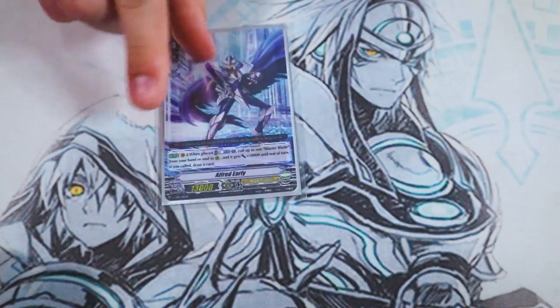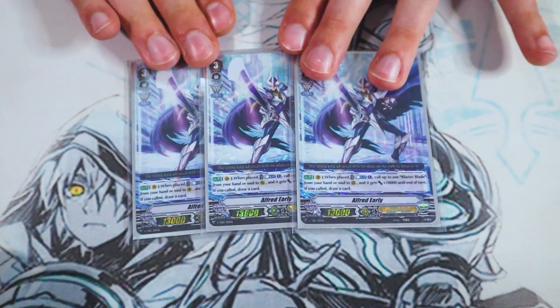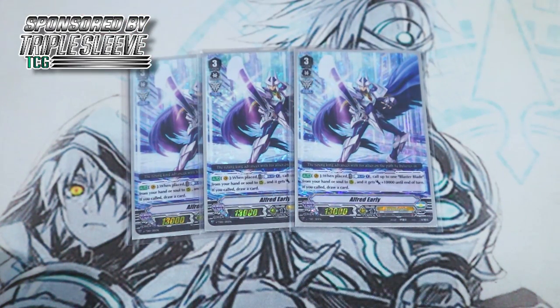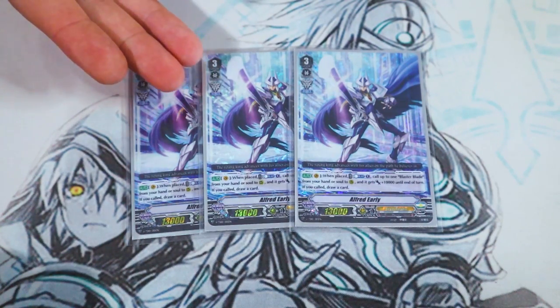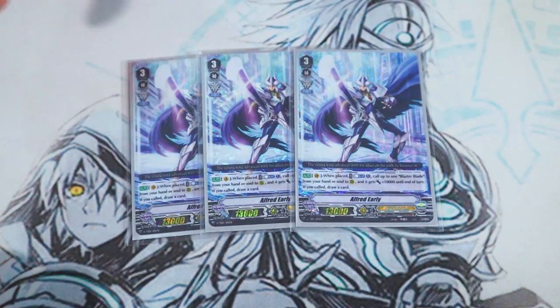For the other grade threes, I'm running three copies of Alfred Early. Two reasons: one, you can still ride it after your MLB turn to call out a Blaster Blade from the soul — Blaster Blade gets 10k, you get to draw a card, and then you can stride afterwards. Since you have an Alfred vanguard, you get to search out Blaster Javelin Larouche to get you more Floral Paladin Flogels, so there are still extended plays you can make.